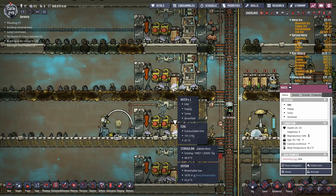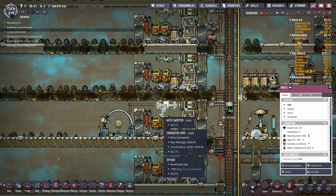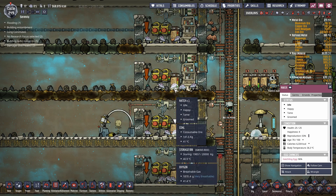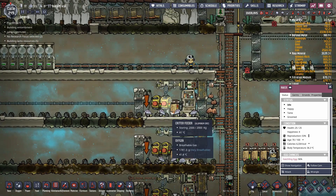We're back with a little tutorial nugget on ranching. We're only going to cover hatches — if I tried to do all the critters it would take too long. So let's do a quick, very condensed tutorial on how to go from basic hatches to advanced hatches.